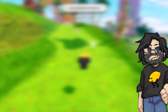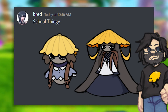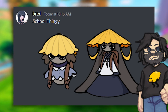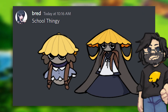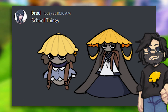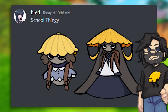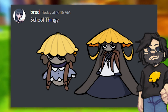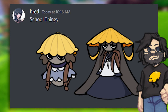At number three we have Bread with a basic school uniform for the Morville line. I absolutely love the Morville line — the default skin is still my absolute favorite — but this skin fits really well. It looks like these doodles were made for the skin. It also helps that Bread's art style is exactly like how the game looks, so you could basically copy-paste these into the game and they wouldn't look out of place.